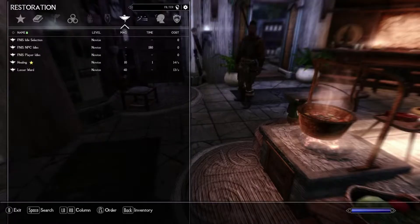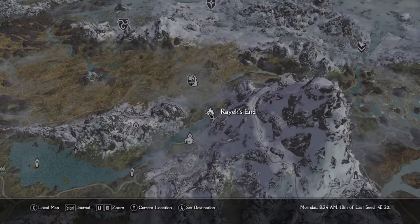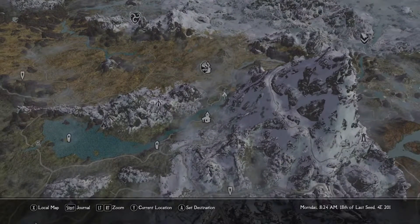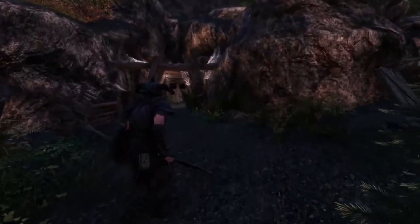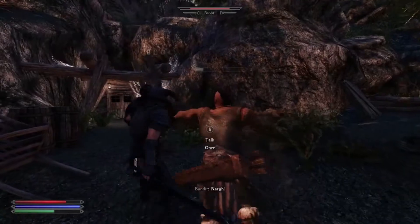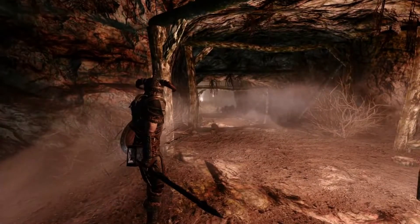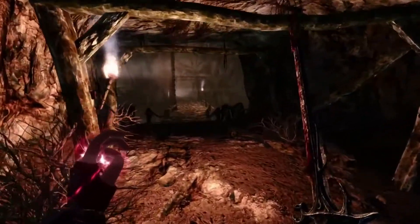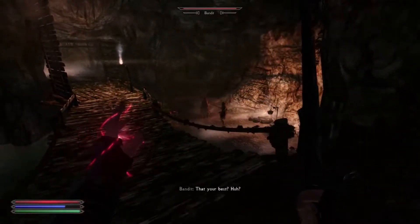Priority one and two complete — we have a base of operations and a strong companion. Now it's time to start making a name for ourselves. Here we go — keep our guard up, go for those timed blocks. There was a power attack and I'm getting locked in by my companion. These enemies should be far enough away that the terrain gives me time to pull out my shield and get ready for the frontal assault. We did not miss — excellent.